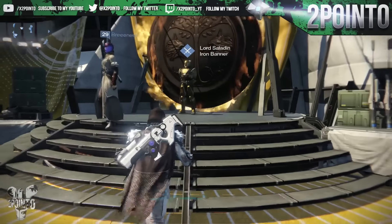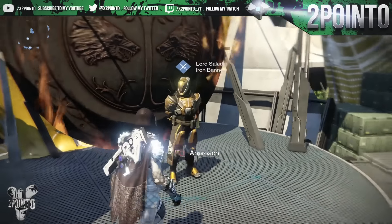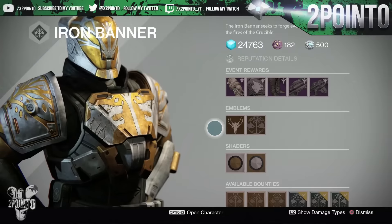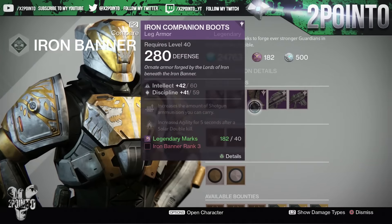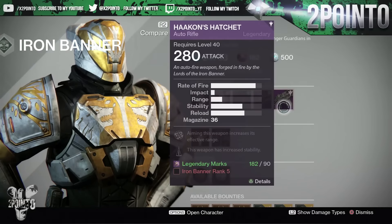What is going on guys, 2.0 here, and in today's video we're going to be taking a look at what Lord Saladin has brought for us for this Iron Banner event. Looking at his inventory, we can see we have the class items, leg armors, a rocket launcher, and an auto rifle.